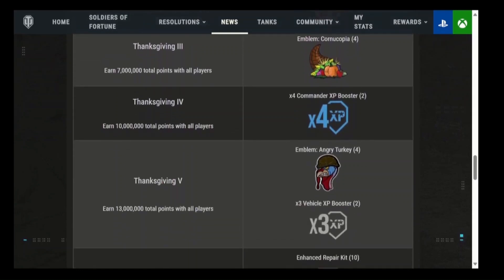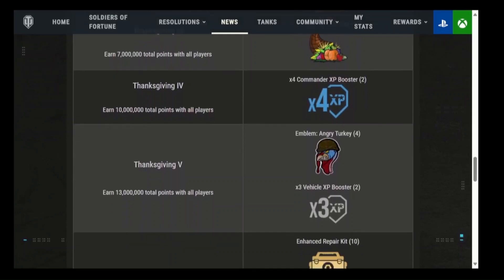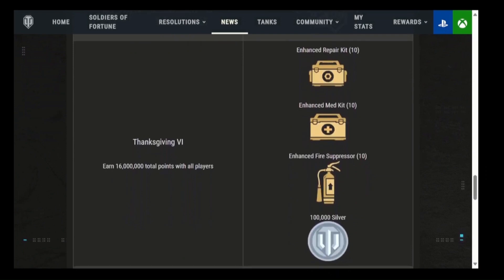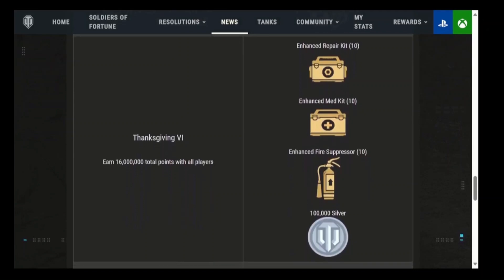Thanksgiving level four at 10 million total points gives you two-times XP boosters — four of them. Thanksgiving level five is an angry turkey emblem — not a bad cartoon picture — plus three-times experience boosters. Thanksgiving level six gives you 10 gold repairs, 10 gold medical kits, 10 gold fire extinguishers, and 100,000 silver at 16 million total — really just a drop in the bucket.